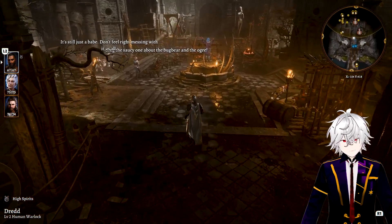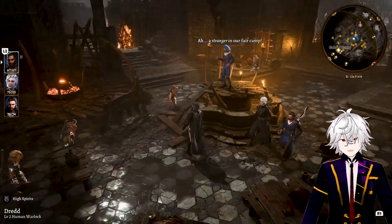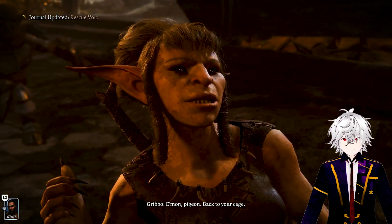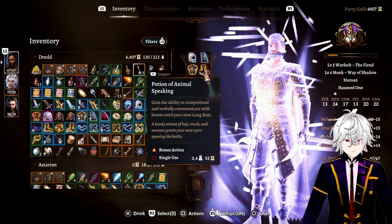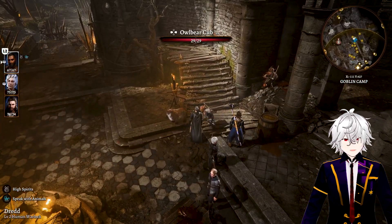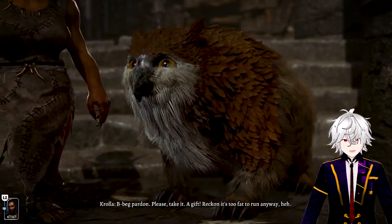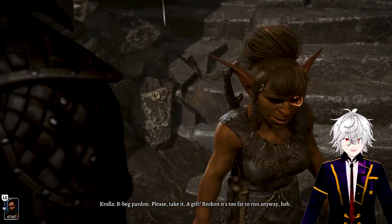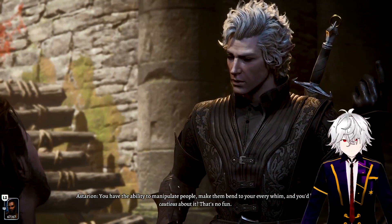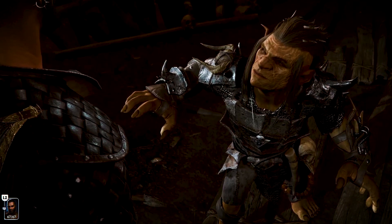We're going to make our way to the goblin party just outside the sanctum. Trigger the Volo scene and get him sent to his cage inside the sanctum. Then we're going to rescue the owlbear cub and he will run off into the distance once we free him. If you're having trouble triggering the owlbear cub sequences, drinking a potion of animal speaking makes it a little easier.